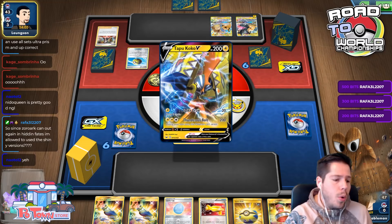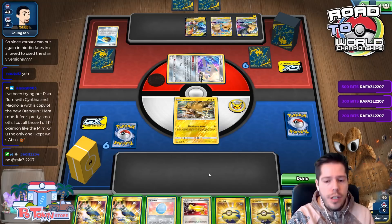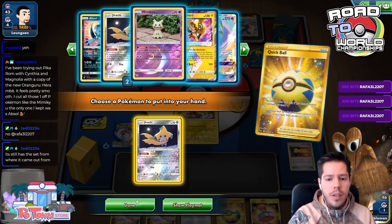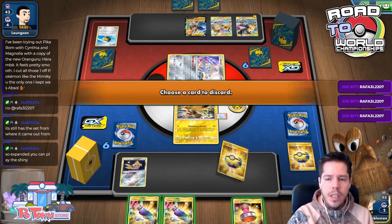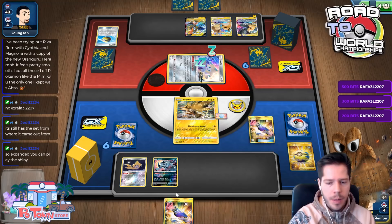The Hidden Fates shiny Pokémon have an 'a' at the bottom indicating alternate art — that means you can't use them unless the other version is Standard-legal. Zoro-GX is no longer Standard legal, so unfortunately you can't use that. I'm putting Absol down to make it harder for my opponent to set up.